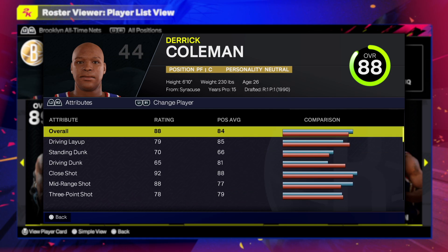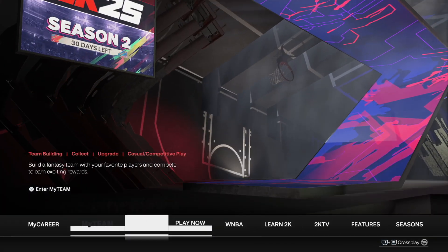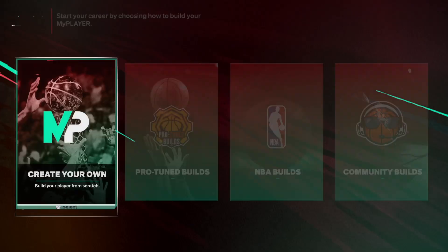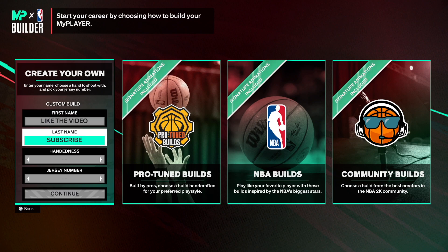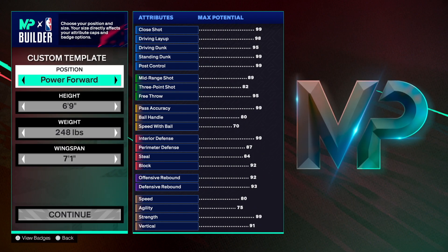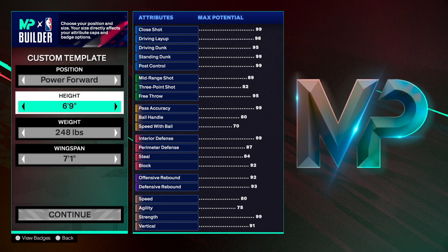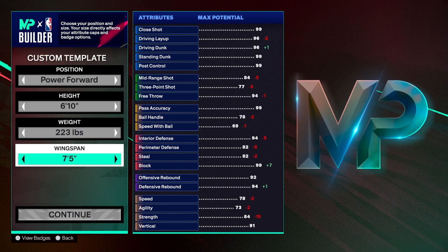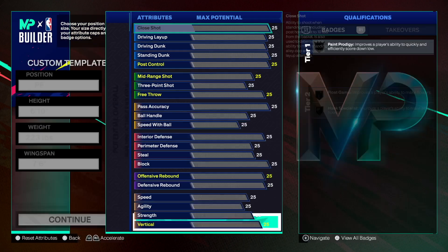Let's go to the MyPlayer builder and get right into making Derrick Coleman. Find that open slot and go right to making the build. If you're just finding this video, drop a like, subscribe, show some love to the channel — I'd greatly appreciate it. Jersey number is 44. I always go right hand. We're going power forward on this build. Height: 6'10", drop the weight down to 223, and then go to 76 on the wingspan.